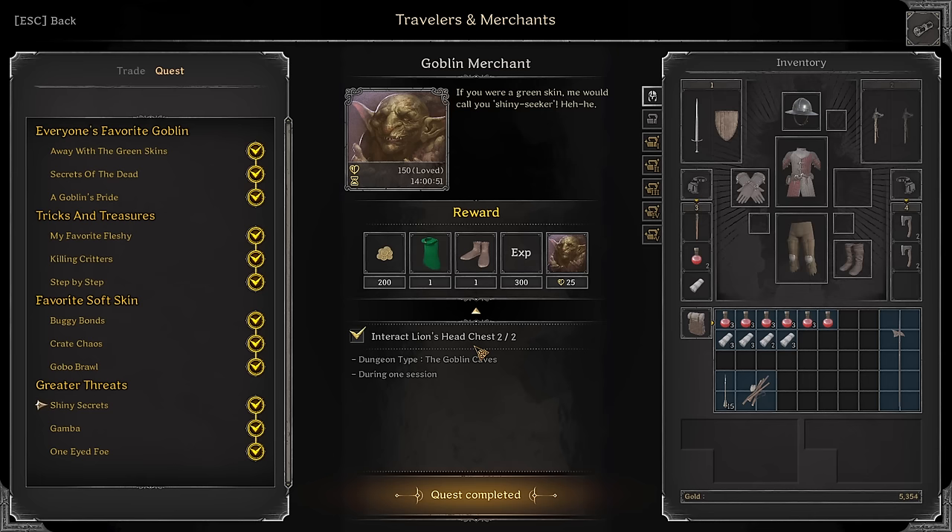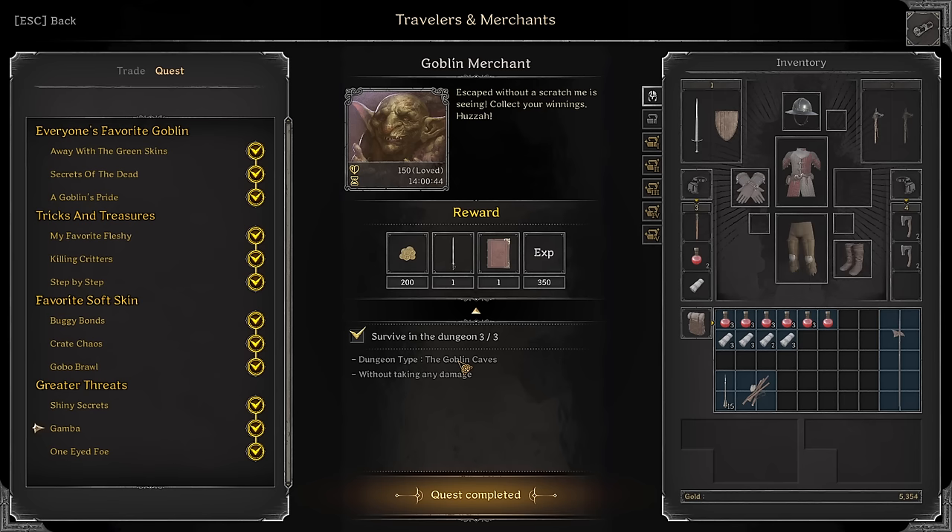Shiny Secrets: Interact with two Lion's Head chests. This one isn't that hard — there are a couple you can find on the map. If nothing else, bring lockpicks because often they can be locked. But other than that, super easy.